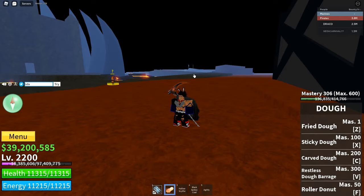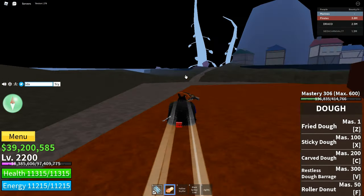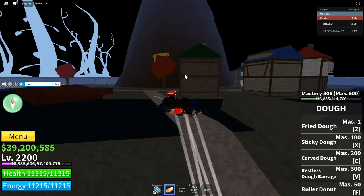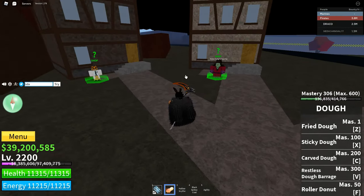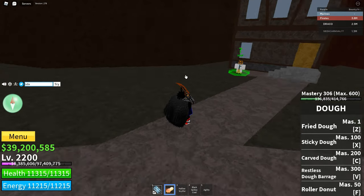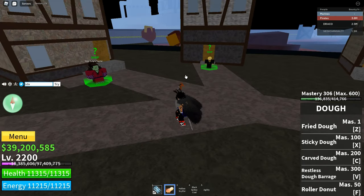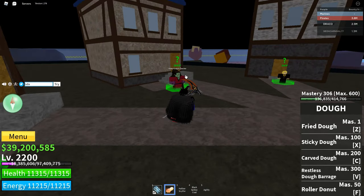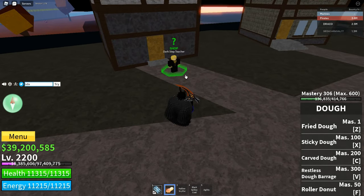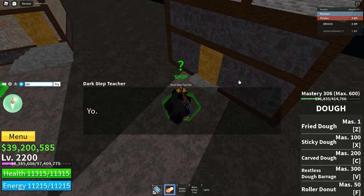I'm over at the hot and cold island right now. All you gotta do is make your way up to these three NPCs. You're gonna come to hot and cold island, make your way over, and you'll see these two NPCs right here — we have the mad scientist, the water combat teacher, and then the dark step picture.